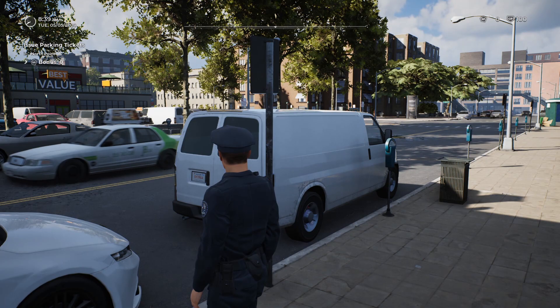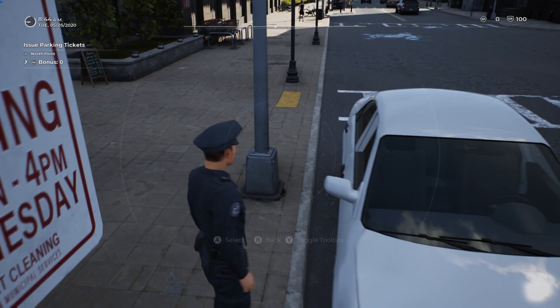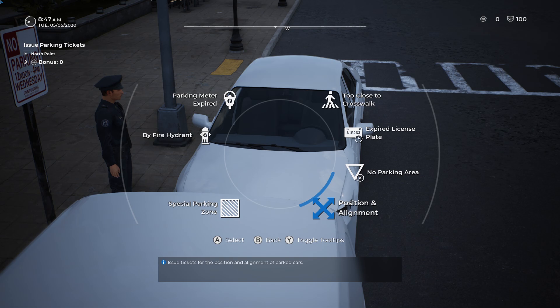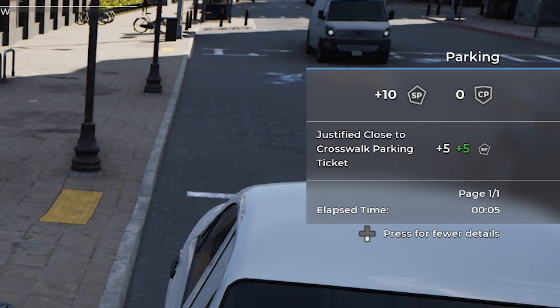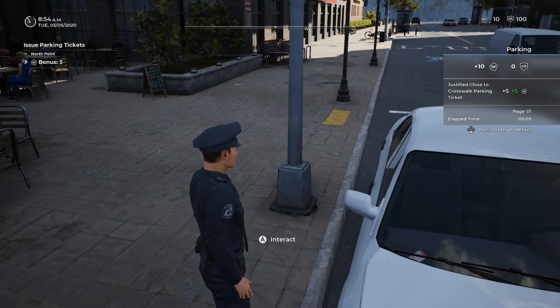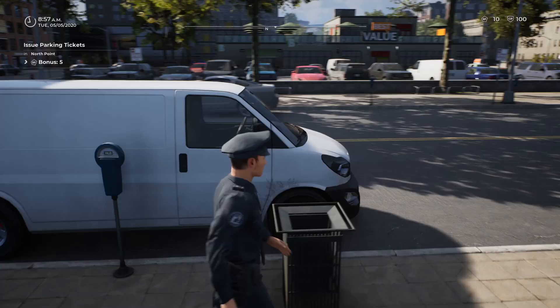We have our first offender of the day. You can see down here we have a lot of parking meters, but there isn't a parking meter here and they're really close to the crosswalk. So we open up our menu, go to parking tickets, then 'too close to crosswalk.' We write the ticket and get our points. It says justified close to crosswalk parking ticket — everything you do needs to be justified. You can't go around willy-nilly writing tickets.